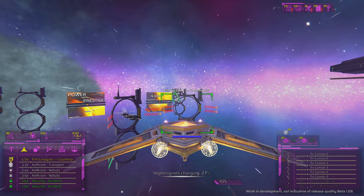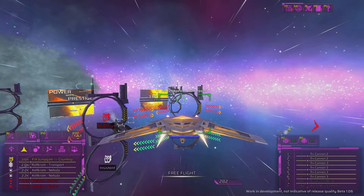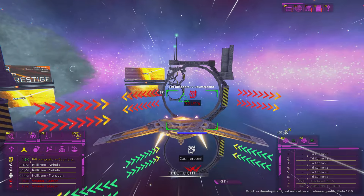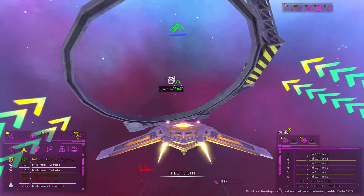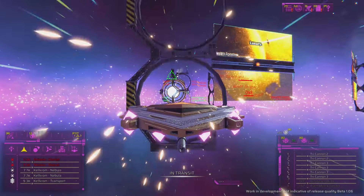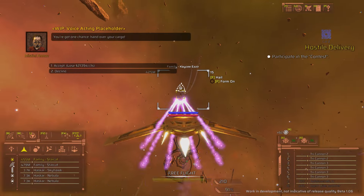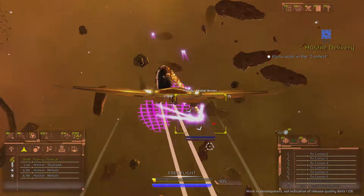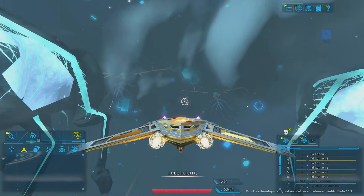First of all, let's talk about the graphics. They're hardly next-gen, but the game makes up for that in being stylized. It looks very nice and very vibrant, which adds a lot of personality. Every star system has a unique skybox — which is very underrated in space games — and it's just so fun going from system to system seeing these different environments in the background. It's a really nice underrated detail.